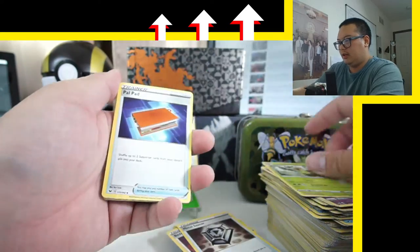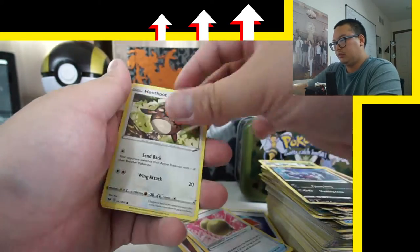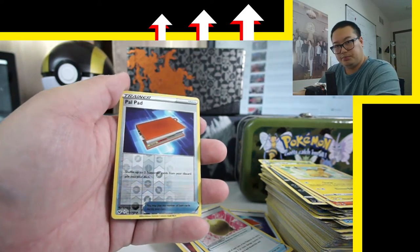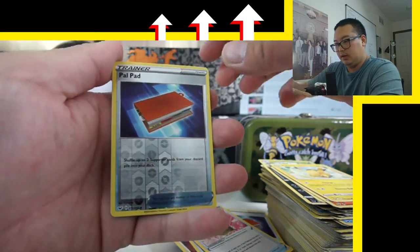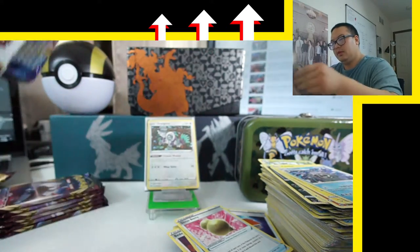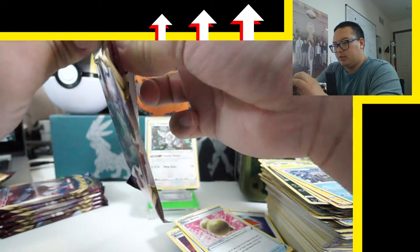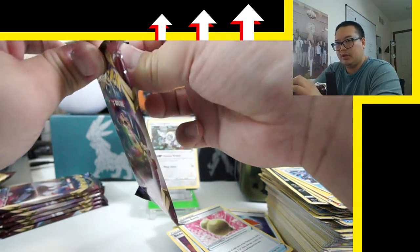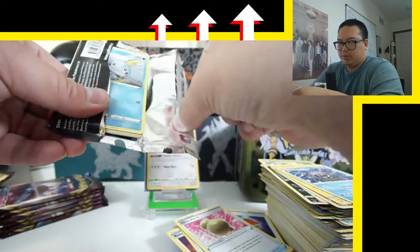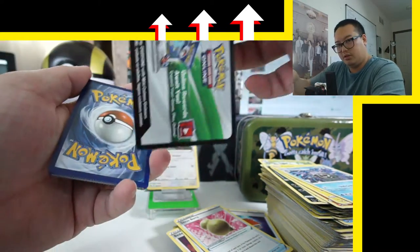A Cloyster! A Cloyster. Good for nostalgia, not so much for my booster pack openings. Not so good for my pullout game. We're going to end up with a bunch of Shellders. Oh man, look at that.